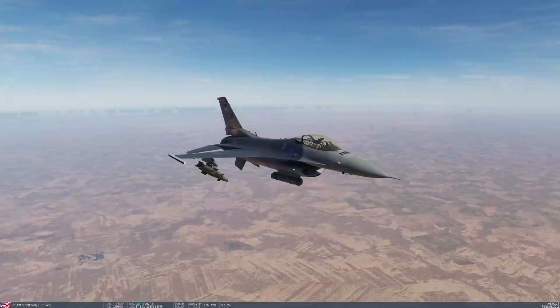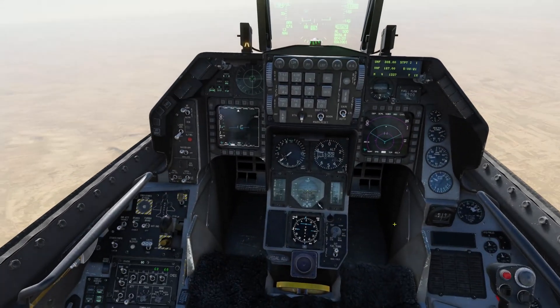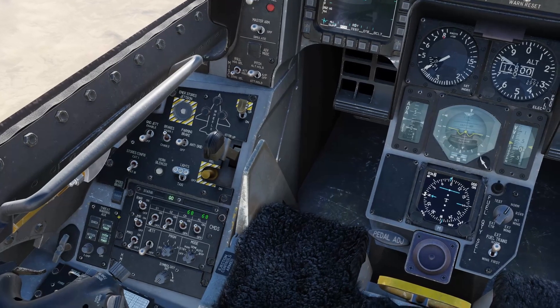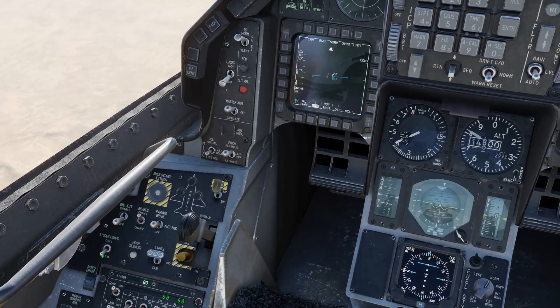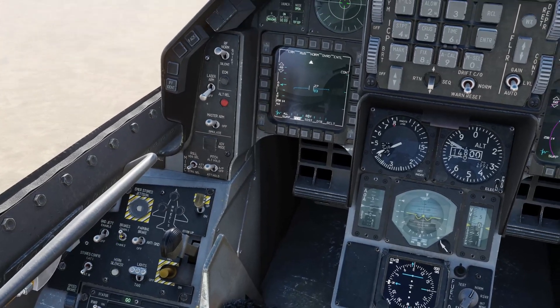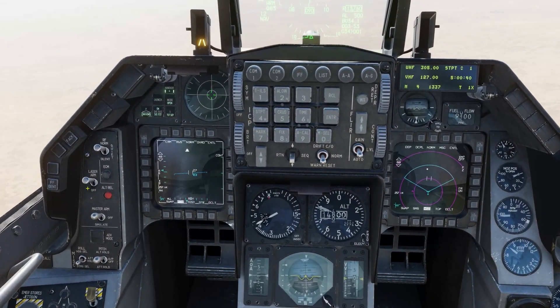Here we are in the air. We've got our four GBU-12s and a targeting pod. I'm going to put auto level on and turn on the helmet bar display. This stores configuration is to do with maneuvering your aircraft — Cat 3 for air to ground, Cat 1 for air to air. Make sure your master arm is on and make sure your laser is armed.